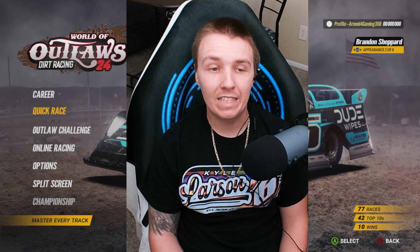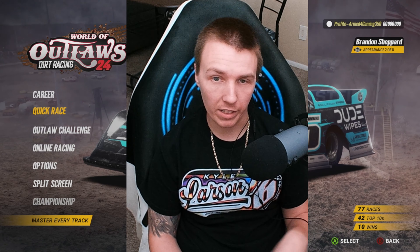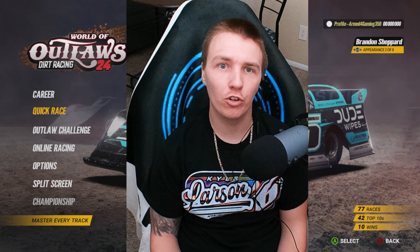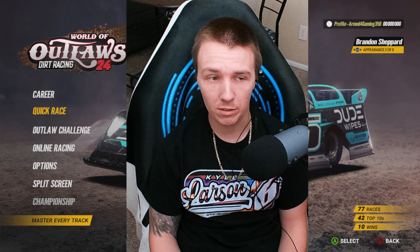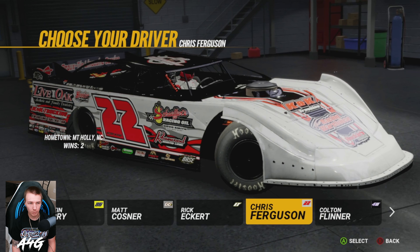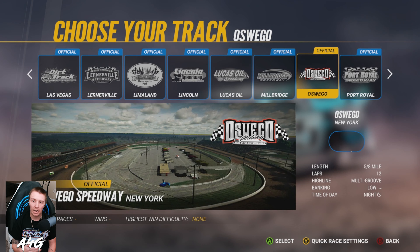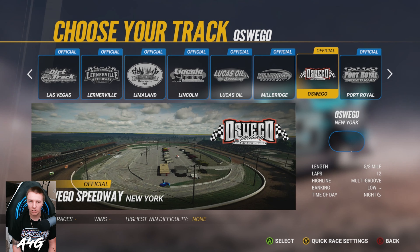Welcome back everybody, and welcome if you are new. Today we're back with another World of Outlaws video. A new track came out for the game finally — Oswego is now available. You just go to your add-ons and download it if you have the season pass. We're gonna do it in the super late model, picking Chris Ferguson, and Oswego is here under official tracks. They added this to iRacing like a season or two ago, so I have a little experience there. I really enjoy the track — it's a long, big flat track, reminds me of Knoxville, Williams Grove, and USA Speedway on iRacing.